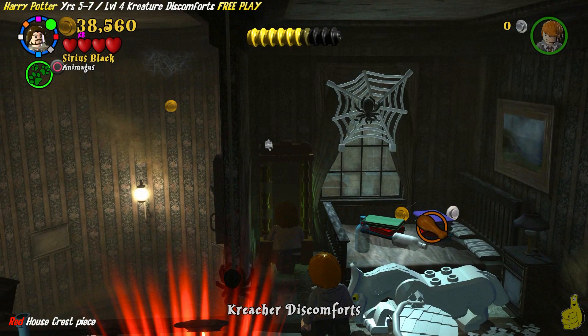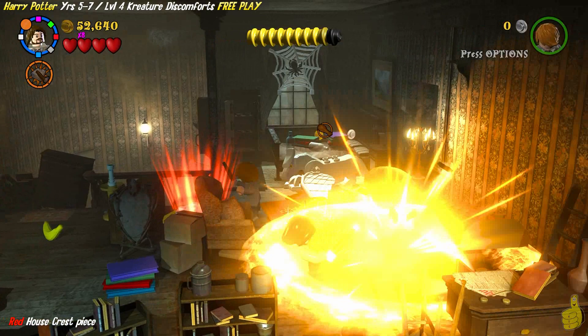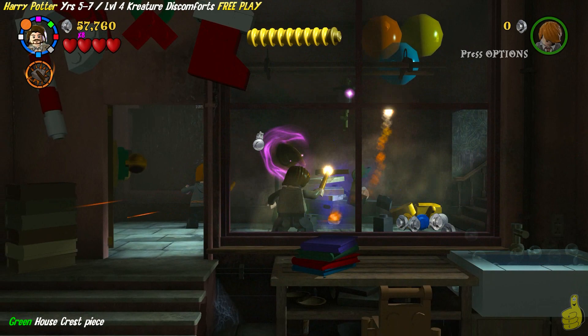As soon as we spawn, we see what is it — a Hippogriff? We'll hop to that little dresser of drawers in the back, smack-a-rooney it, and it'll drop some sort of item. There are actually three items up here you need to smack. Two of them are on one side, and the third one gives us the old chicken leg. We hand it back — apparently these guys like chicken. Make sure you bounce on the bed real quick and grab that red house crest before moving on.